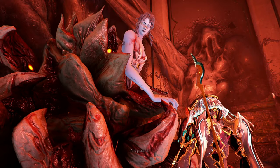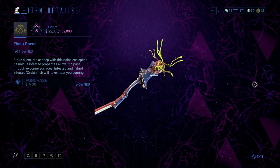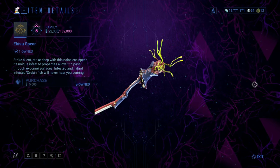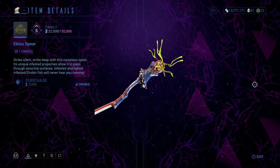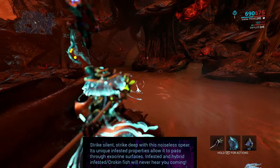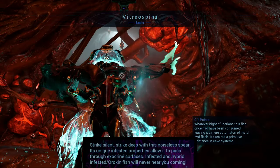Both can be purchased through the daughter in the Necrolist on Deimos. The Spari spear is bought for 500 standings and you can be rank 0 neutral. The Ibisu is an upgraded form of the Spari spear, but requires a few rankings to purchase. It can be bought for 5000 standings and must be ranked 3 associate. The Ibisu spear has a silencer, which makes it undetectable to other surrounding fish, preventing them from scurrying away.